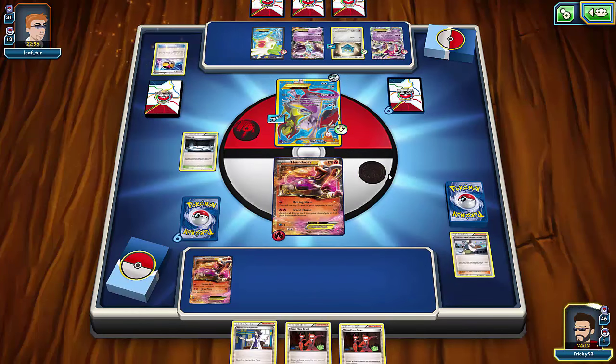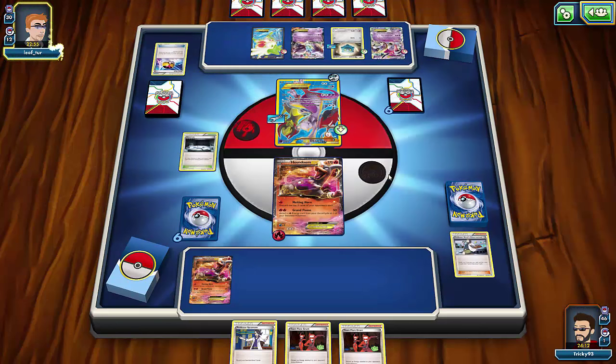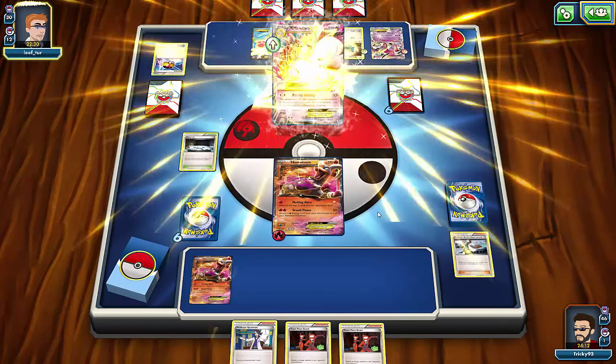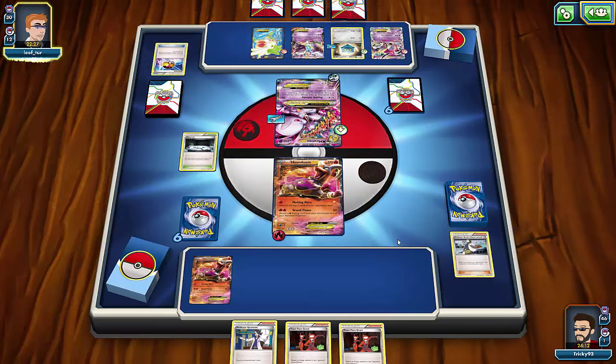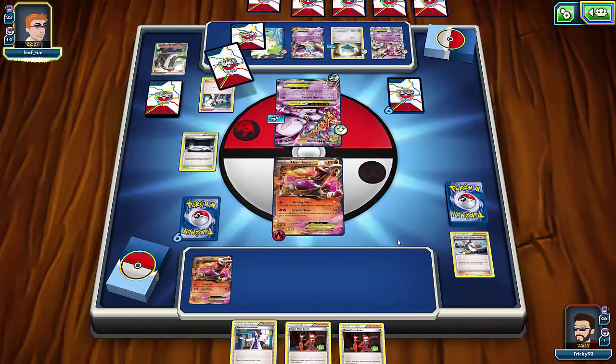I'll put Silent Lab down so he can't use abilities. His Melting Horn attack — he gets into Mega Mewtwo, dealing 18 damage. He could knock me out if he puts another Double Colorless. He's down to 30 cards and I know he has AZ in his hand, so he'll probably try Shaymin. A lot of people fall for Silent Lab because on this game you can't go back once you commit.